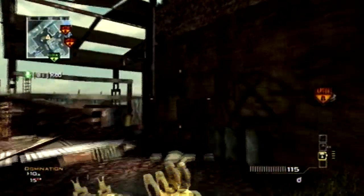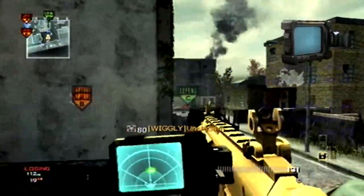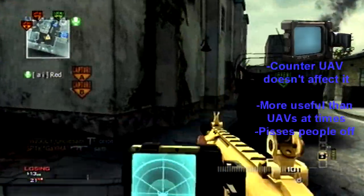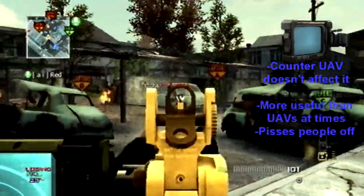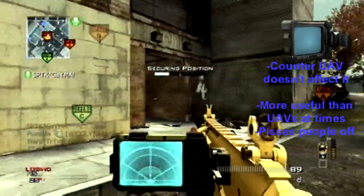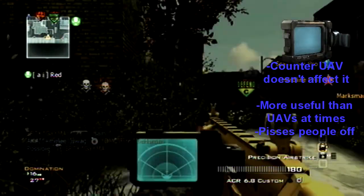The first item you want to use is a heartbeat sensor. There's many reasons you want to use a heartbeat sensor. Some of those reasons will be listed on screen, and some I'll say right now. First of all, it's like a miniature UAV. People accuse you of hacking because you have a heartbeat sensor, because it can see through walls and sense people around corners. There's a counter to this — obviously everybody knows it's Assassin Pro — and I'm not sure if scramblers affect this.